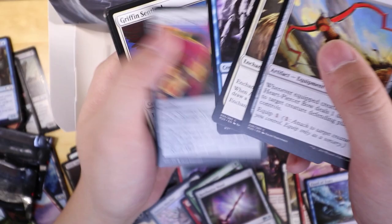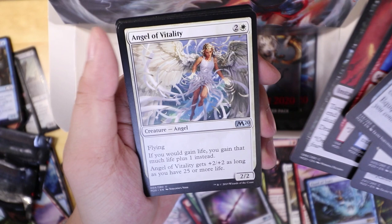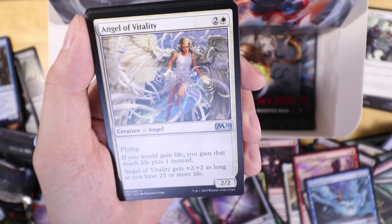Angel of Vitality is another one you'll see inside angel decks — if you gain one life you will gain that much life plus one. Not bad — it's a two-two as long as you have 25 or more life, which is very easy to do with these new white decks.